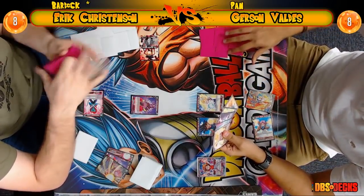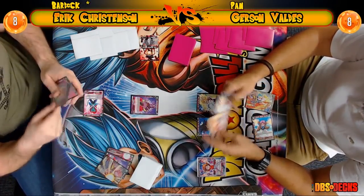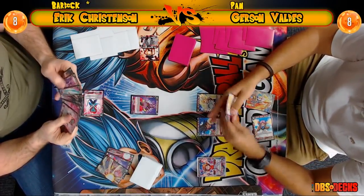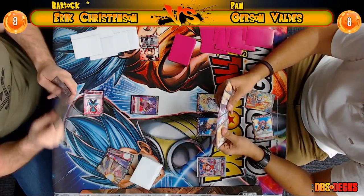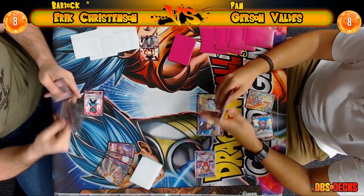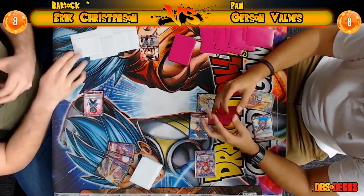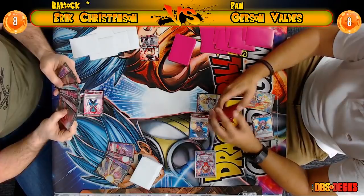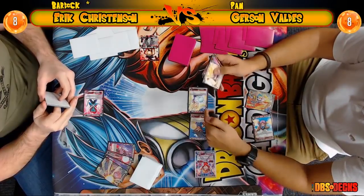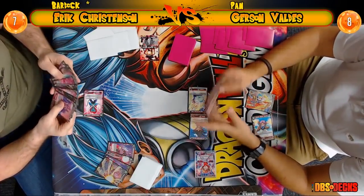He also has three Chain Attack Trunks and one Fearless Pan in his sideboard. The Increasing Evil Mass Saiyan is probably terrible to put in against Eric — I would definitely not put that in if I was Gerson unless Eric really sticks Jiren for a while. That's the only card I see it being very good against. I don't know if I'd side at all here — it's not a terrible matchup for Gerson, he just needs to know what Eric can and can't do.